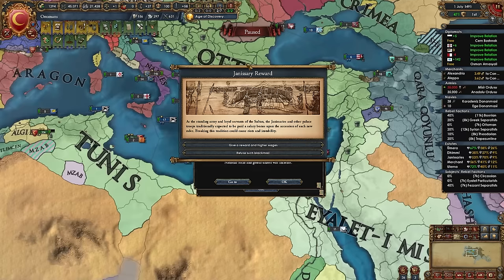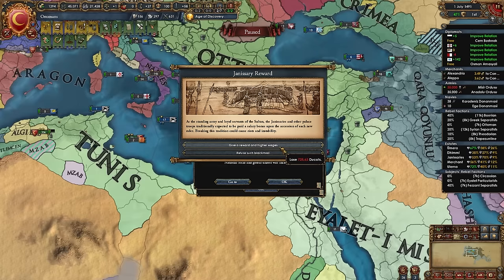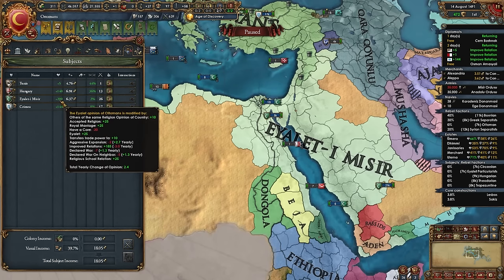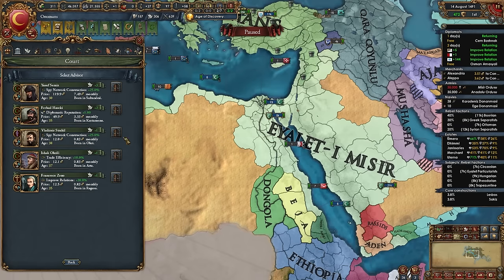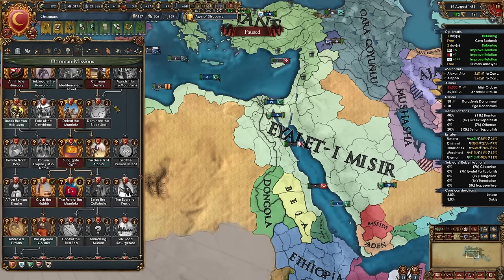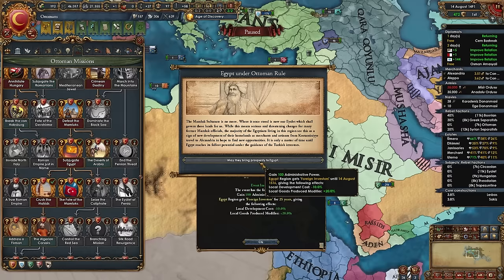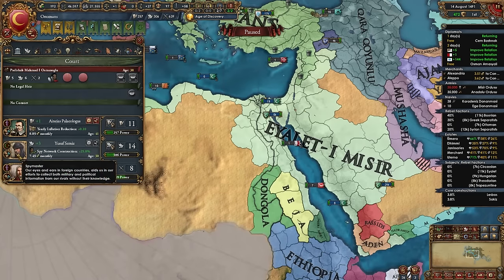When your ruler dies you may get another Janissary blackmail event — refuse and get negative modifiers, or give rewards and higher wages. Almost always choose the refuse option. When Egypt has over 100 opinion of you and under 10% liberty desire, hire a level 3 dip advisor (I'm getting a spy network guy) and do the mission 'The Fate of the Mamluks' — Mamlukian administration is removed, the ruler gains skill, and the 'Egypt Under Ottoman Rule' event fires with admin points, dev discount, and goods produced bonuses.